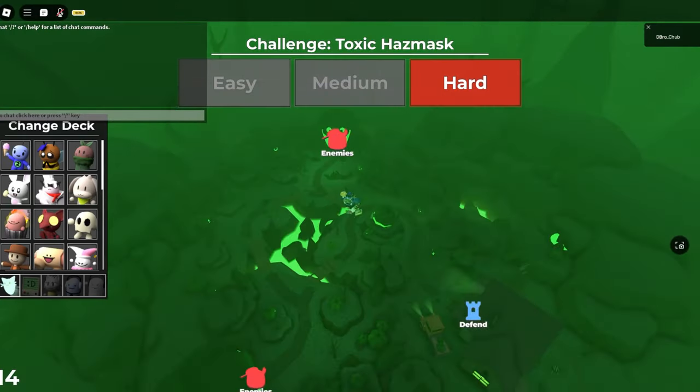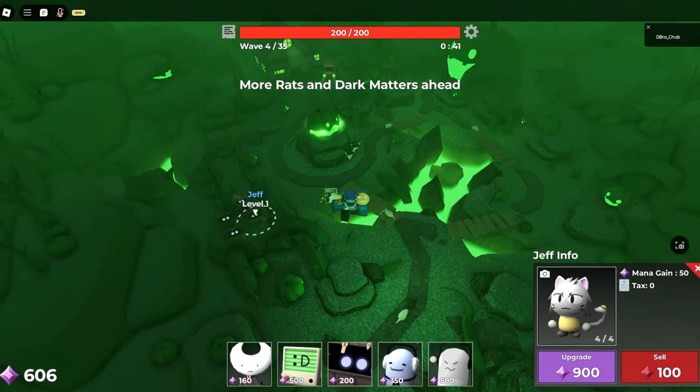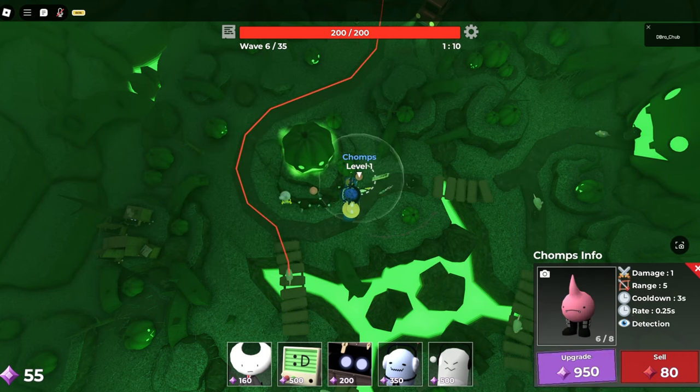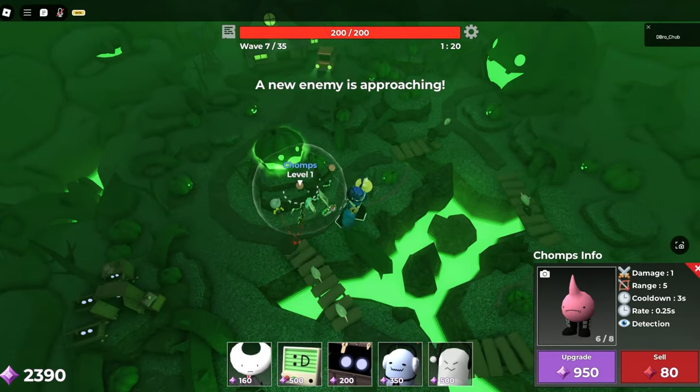Now how to beat it: get all your Lemonade Cats placed, place some lures, and just upgrade Lemonade Cat as you place more lures. As you can see it's wave 6 and I already have a level 3 lure — that's because quality is better than quantity right now. Sometimes it's better to have your troops at different levels and just let one of them carry.